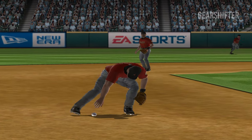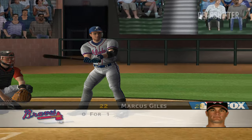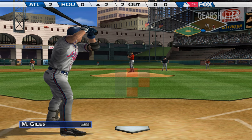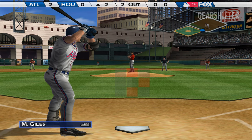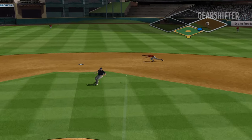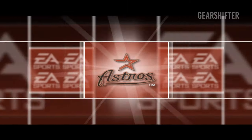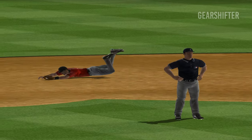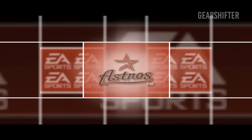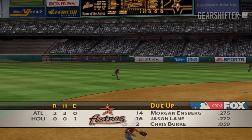The fielder took a sloppy approach to the ball and as a result, he just plain missed the ball. Giles steps into the batter's box. The pitcher dives and makes a fantastic catch. Heading into the bottom of the second, the score is two to nothing.